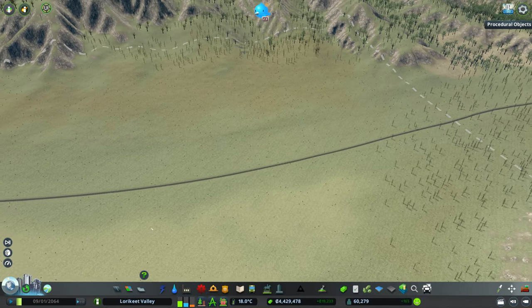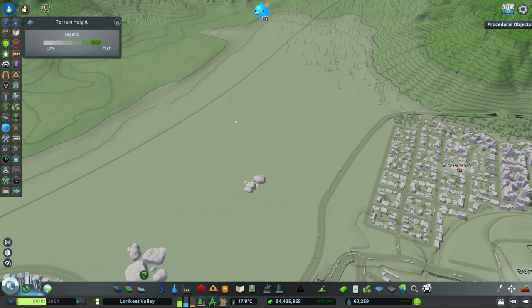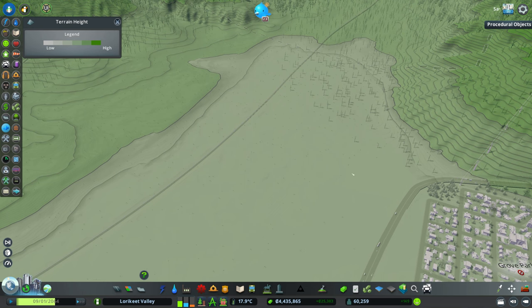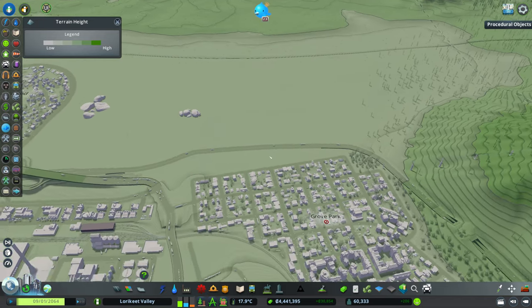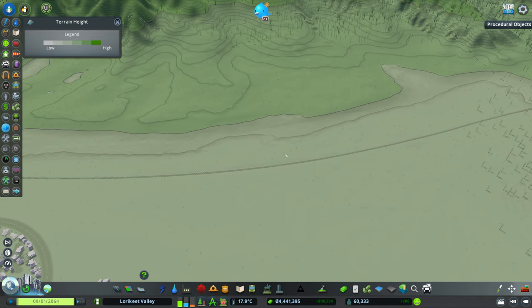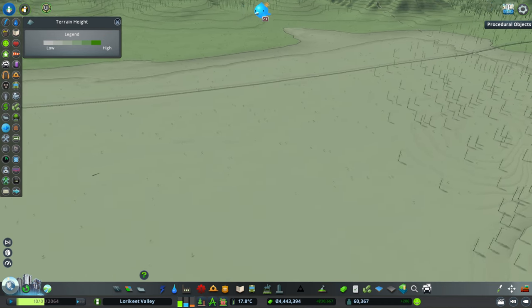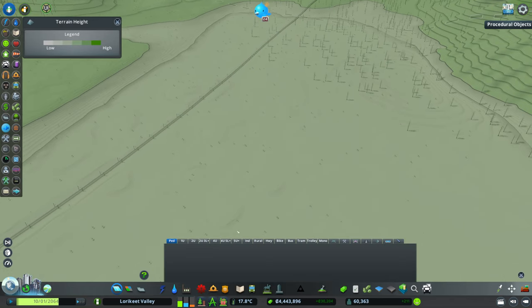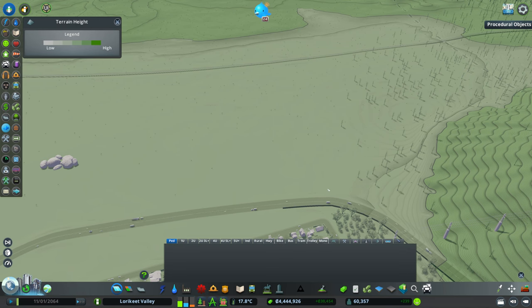Heading back to the topography, we want to grid down a fair region of the right side of this train line. This will make things fairly easy to separate, using that rail line as a natural disconnection point, and I think we'll be able to handle that quite easily.